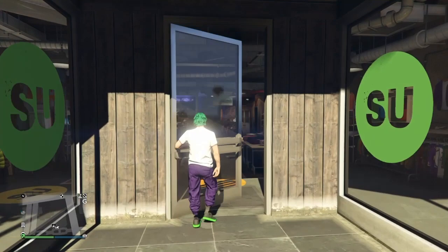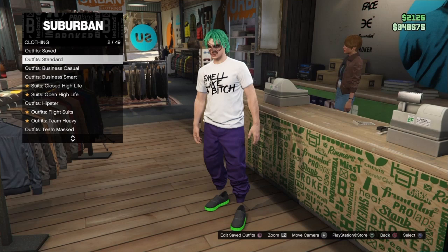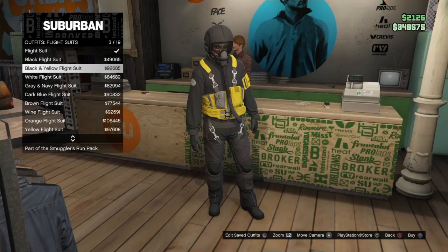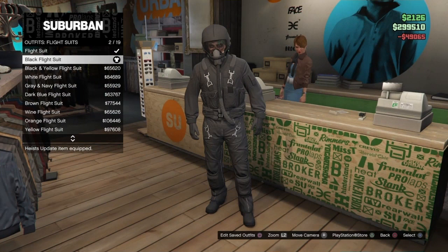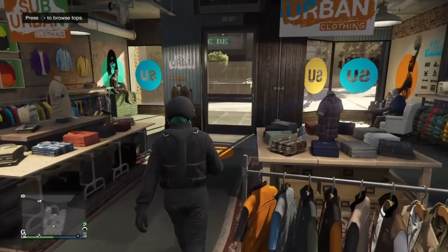The first thing you wanna do is go to any clothing store that you want. Then you're just gonna go to the girl, press the right d-pad, and go to outfit flight suit. You guys can buy any flight suit that you want, but I just bought the black flight suit because it is the cheapest one. The black tube goes with any outfit.